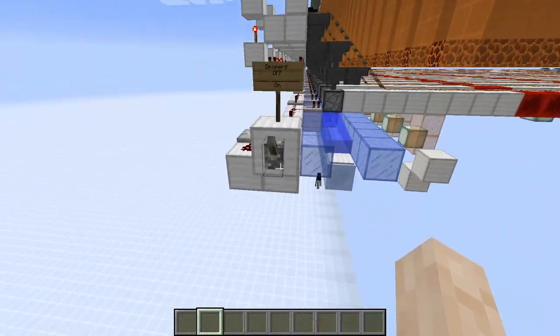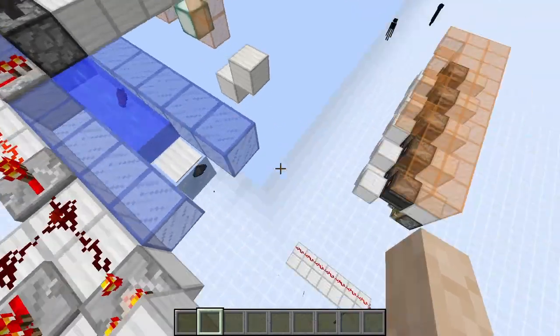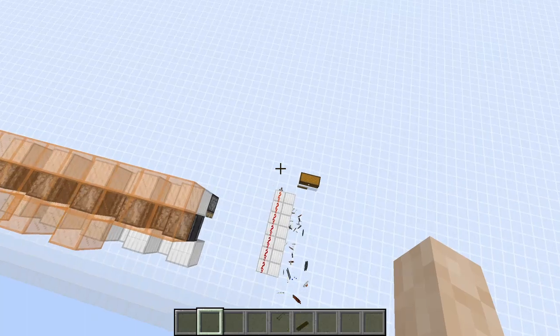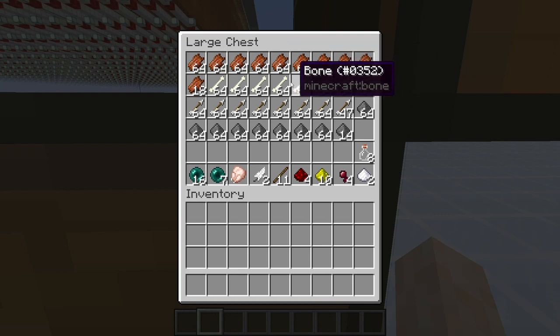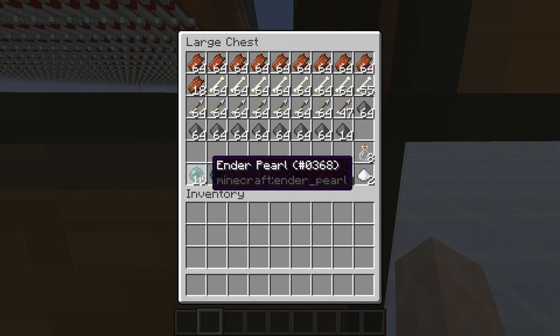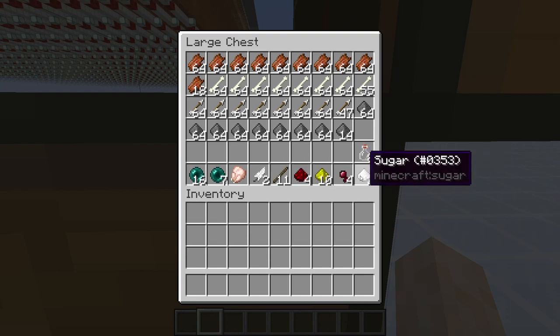I can quickly turn this thing on and items will be traveling here. In one minute of AFK-ing you get something like this: a lot of rotten flesh, a lot of bones, a lot of arrows, a lot of gunpowder, a lot of Ender pearls, some chicken drops, and a lot of witch drops as well.